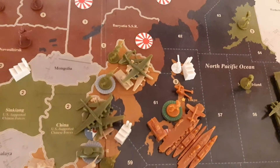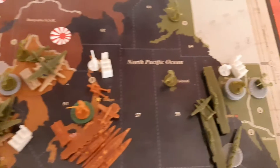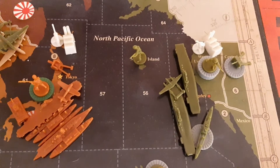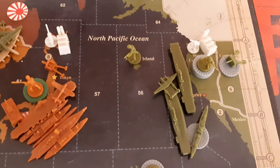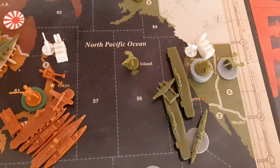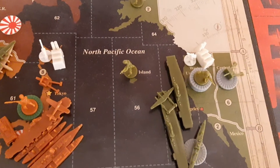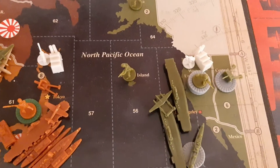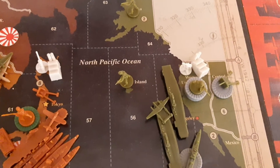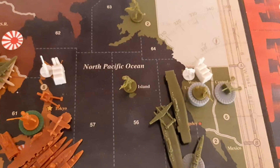They landed their air force here along the coast. They built two aircraft carriers, a fighter, and two transports. The infantry moved over from eastern United States. Another optional rule — a national advantage — is that mechanized infantry can move two, so they moved over from the eastern United States. The artillery couldn't do it though, so they are left in the central United States.